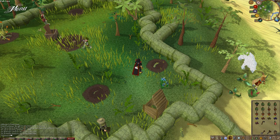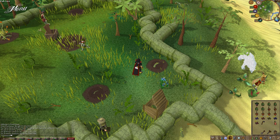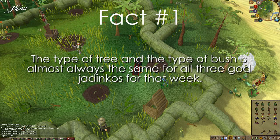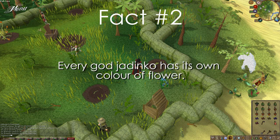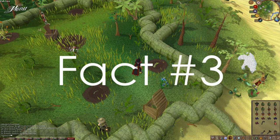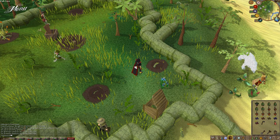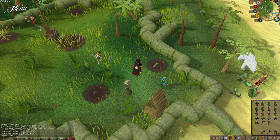Besides the normal Jadinkos, there are also 3 God Jadinkos: Zamorak, Saradomin and Guthix. The combinations for these are not known, so you have to find out what they are, because every week the combinations change. There are a couple of facts you can use. Fact 1: the type of tree and the type of bush is almost always the same for all 3 God Jadinkos for that week. Fact 2: every God Jadinko has its own color of flower. Fact 3: an empty patch, except for the flower, counts as a possibility too. First use a Juju Hunter potion on the flower patch if you haven't done so already — this ensures you get a message about meeting some of the requirements for one of the God Jadinkos. The color of blossom doesn't matter, so just make sure there is one in the patch.